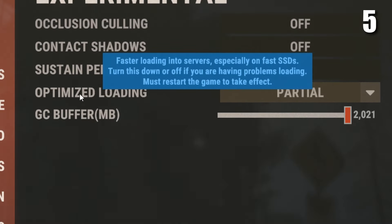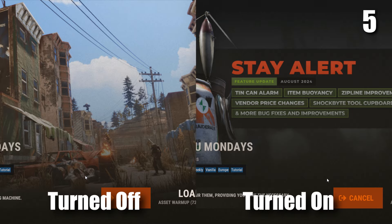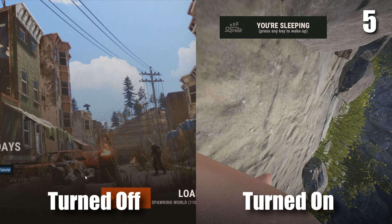The next setting you're going to want to change is optimised loading. You're going to want to make sure this is set to partial, as having this turned on makes you load into servers way quicker.